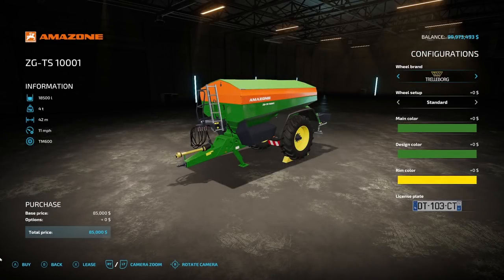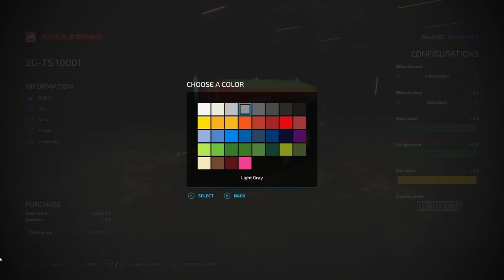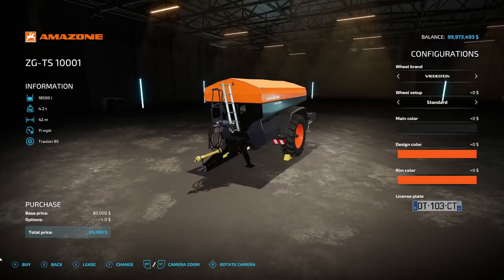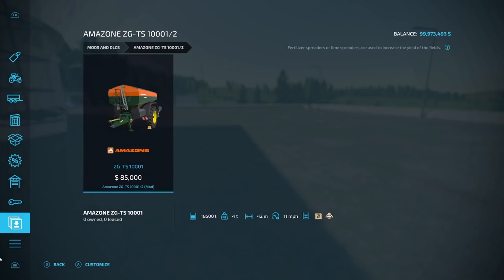This next one is definitely going to be very useful — the Amazon ZGTS 10012 from Fib7. This thing holds 18,500 liters, is 4 tons, 42 working width, 11 miles an hour, $85,000. Tire brands: 12 Borg, Michelin, Continental, Veritasine — standard or narrow. You can have any main color, design color, and rim color. And the cool thing is, you can also use it with lime.